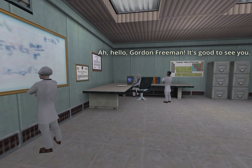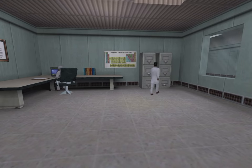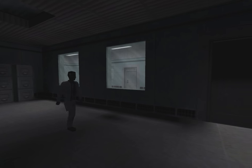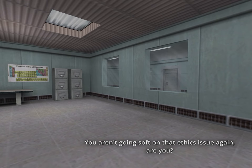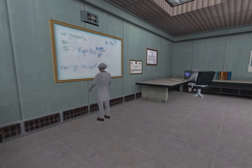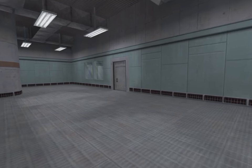Here's a peculiar little detail — this room has a working light switch. I love that they put in all these little practical jokes to reward players that explore and interact with everything. That's everything to see and do in the research section — let's follow the blue line and head down to development.